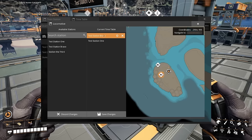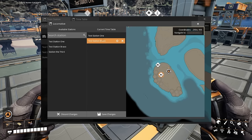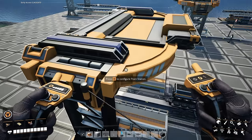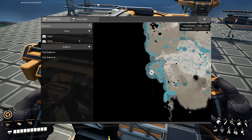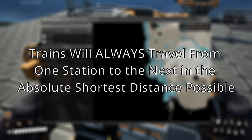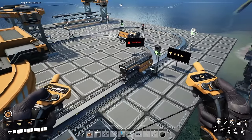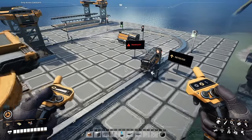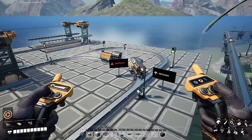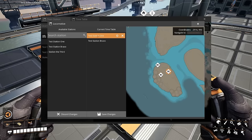Once you've selected the desired stations you can change the order by dragging them around. Trains will travel from one station to the next in order from top to bottom, so ideally pick the most efficient and direct route for your train. One of the most important things to keep in mind is that a train will travel from one station to the next in the absolute shortest distance possible — it's not going to take the fastest path, least-used path, or least-traffic path. It always takes the shortest possible distance between stations.